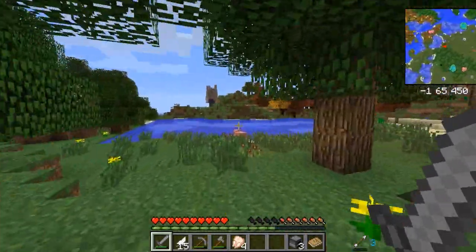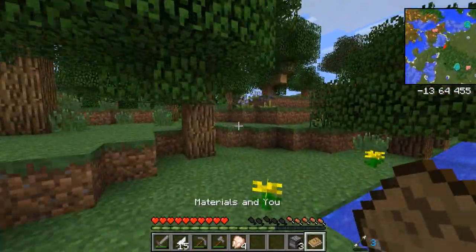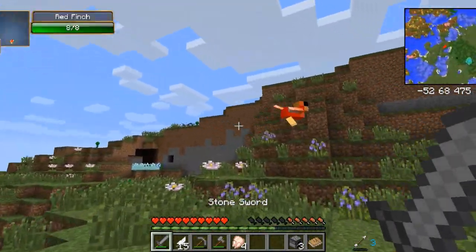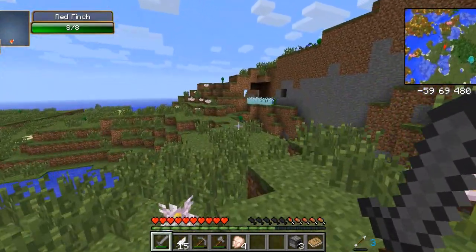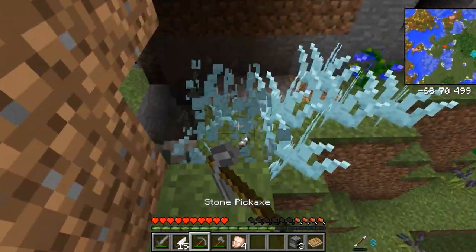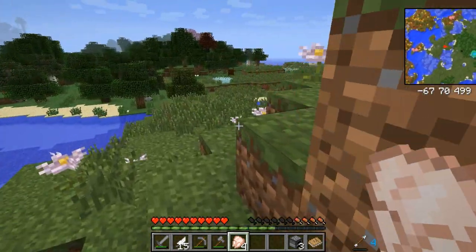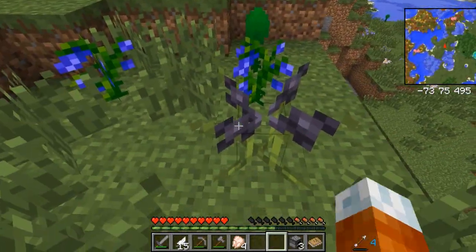I love the pink and autumn-colored trees. I think we should set up a temporary base somewhere — we still have to go over the materials. Oh, a red finch! I tried to kill it but it flew away, jerk. I'm seriously going to call those emerald shards 'rupees' — I don't care how much it bugs you guys, I'm a big Zelda fan.